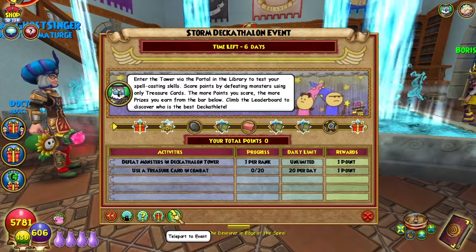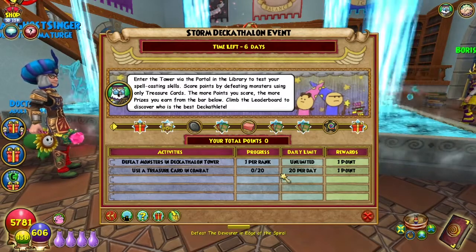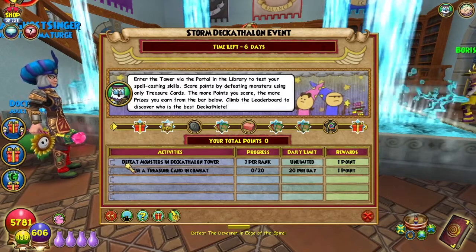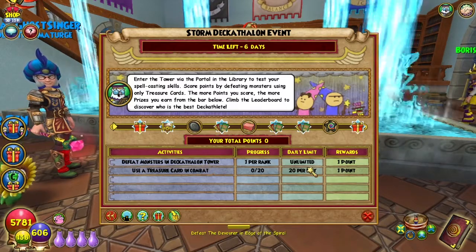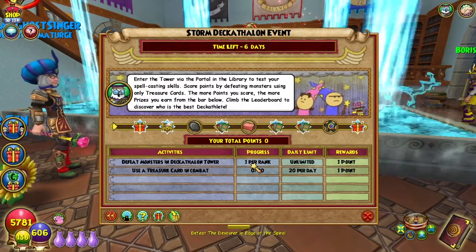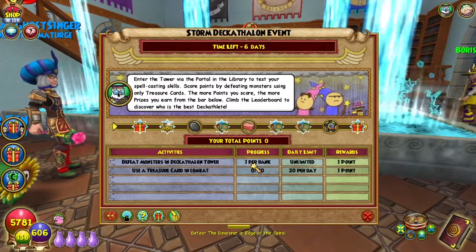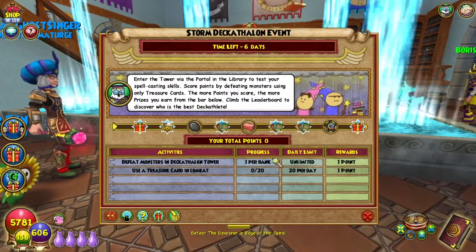There are two ways that you can get points for this event. You can use a treasure card in combat, up to 20 per day. You can also defeat monsters in the decathlon, which luckily is an unlimited amount. You get one point per rank, so obviously the higher tier you go, the more points you get.